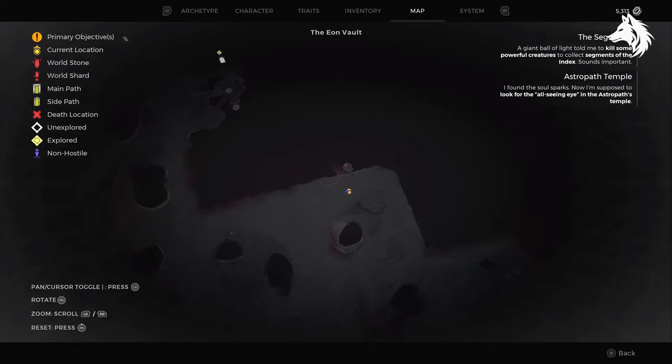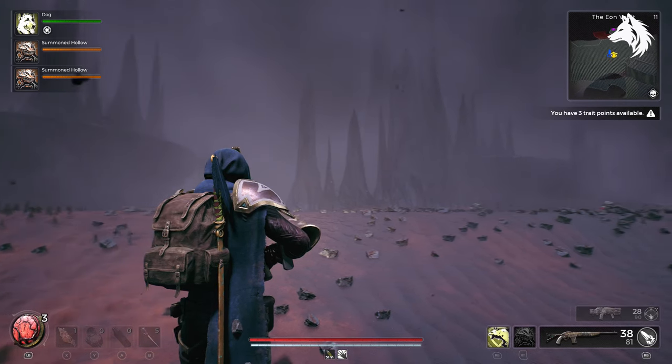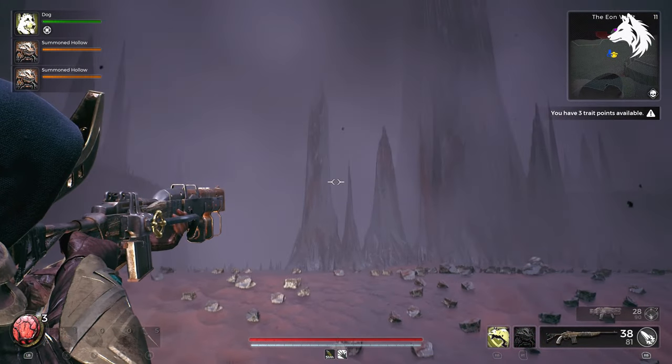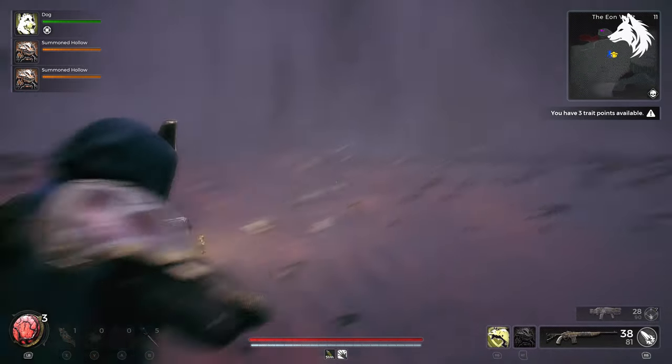Also in this area is the Engineer's outfit and class — it will always spawn here. You need to find the spiky rock formation; it looks like this. Simply follow the entire edge of the map and you will need to travel through the gas to get these items. I just wanted to go over those since they're in this area.